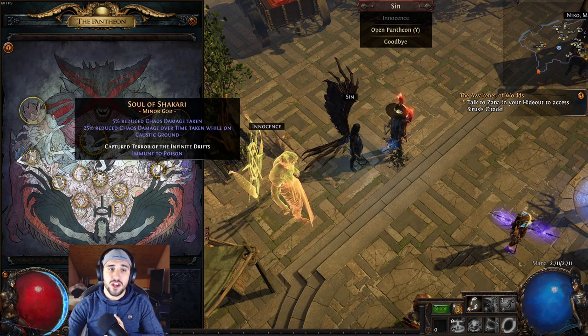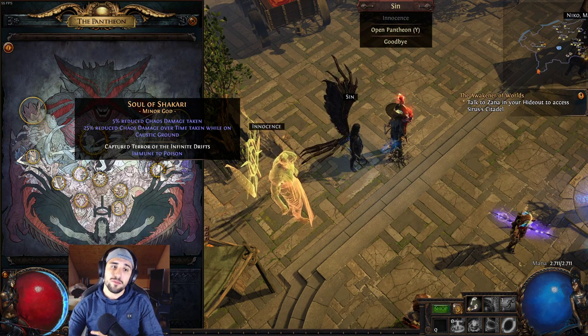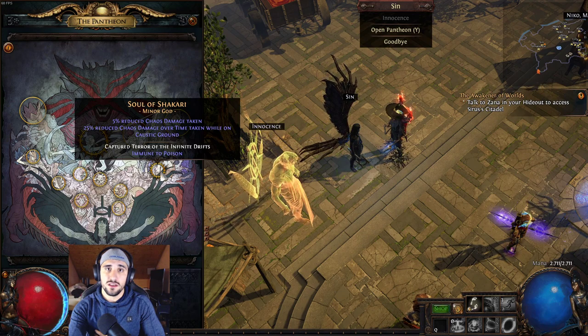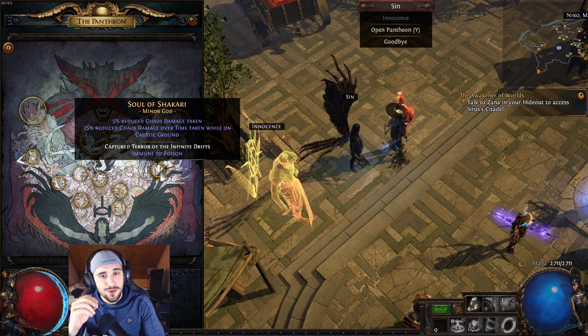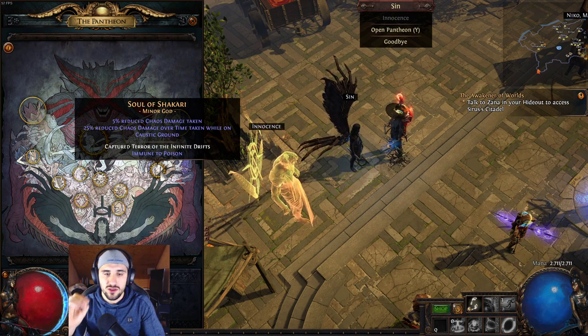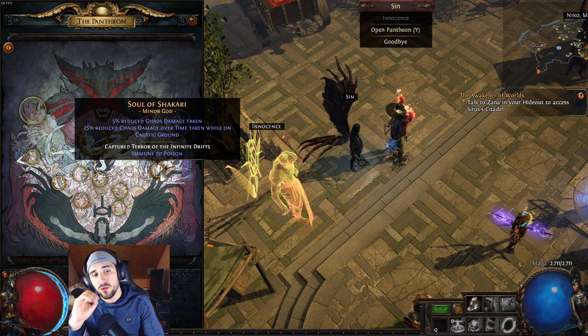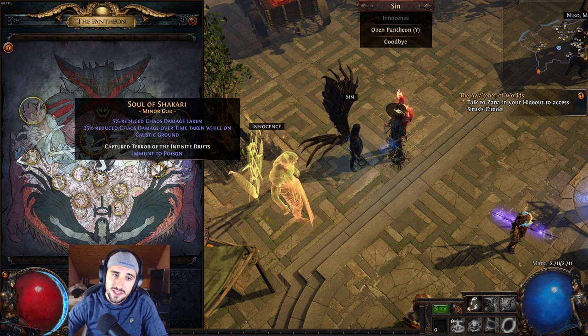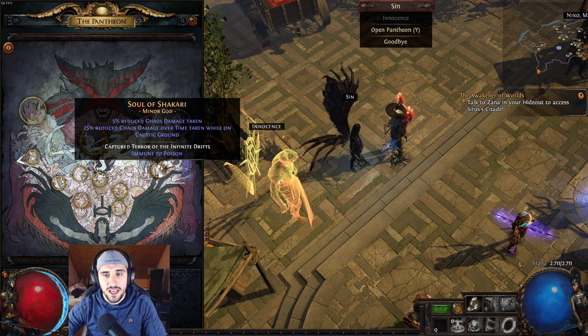A side note: take the Soul of Sakari — it's by far the best one because you have immunity to poison. Believe me, that is going to spare you a lot of deaths. Since the new bosses in the new league really use a lot of poison to attack you, since I've had this node I don't die as much as I used to.